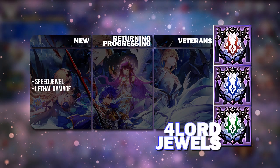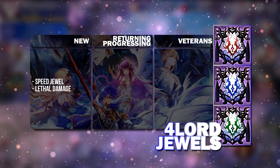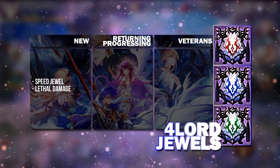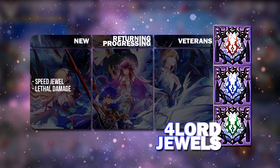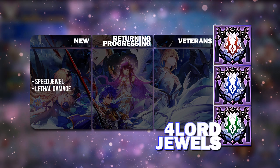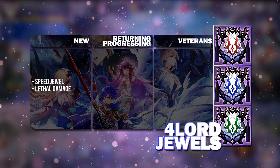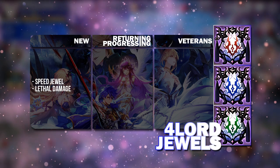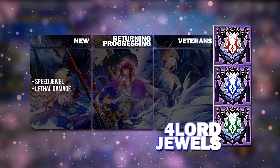Now for Fallout Jewels — this is going to be very important for new players. You must get the Speed Jewel. If you do not have one, or if you already have one, then you can go for Lethal Damage. The Speed Jewel is crucial so that your hero can be hitting 101 speed with the Celestial gear mentioned earlier, which is sufficient for a speed tie with the enemy.